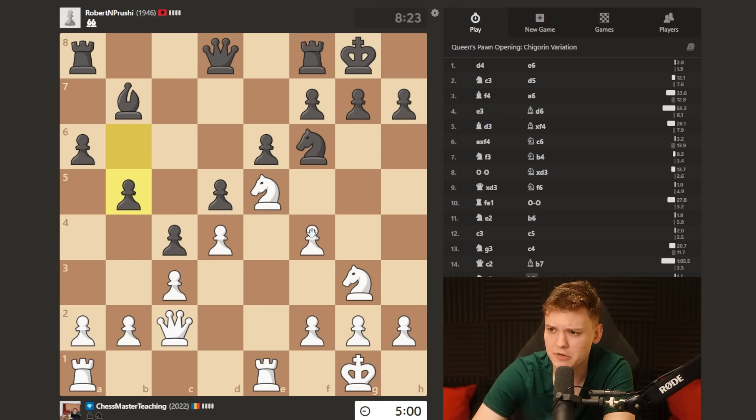Now, on b5, I can still push, take with the knight, g6 - it's a bit weakening to me.